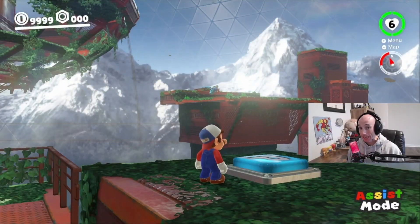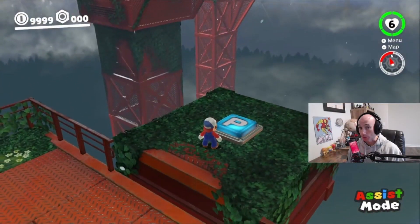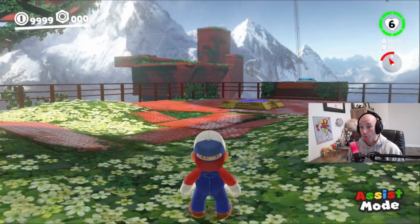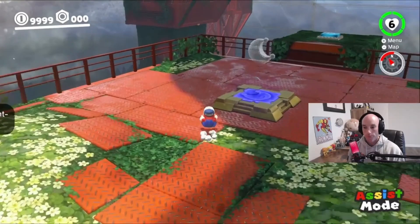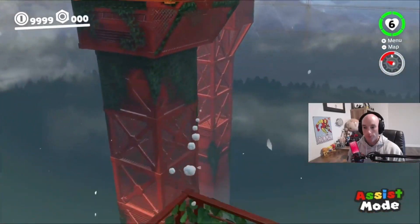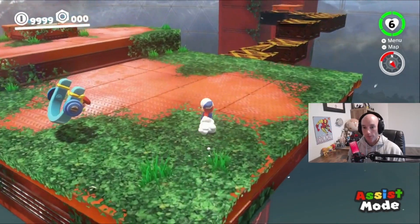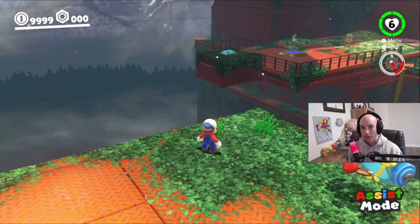I'm going to show you guys how to get to that area in Wooded Kingdom by skipping this P-Switch. First thing is it's not as bad as it seems — it's just a long jump and then a triple jump off the railing. There we go. And now we're up here. We don't need no P-Switch.